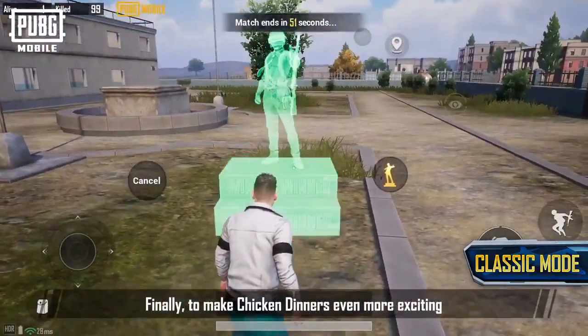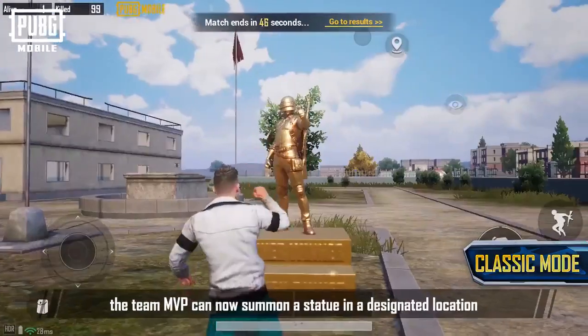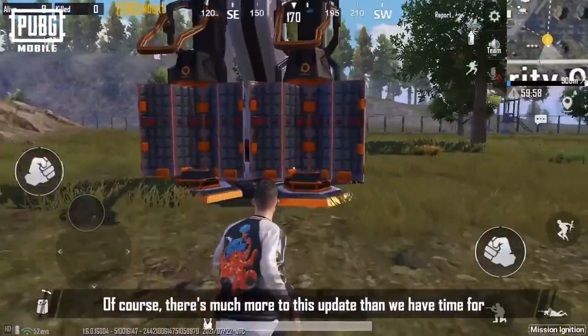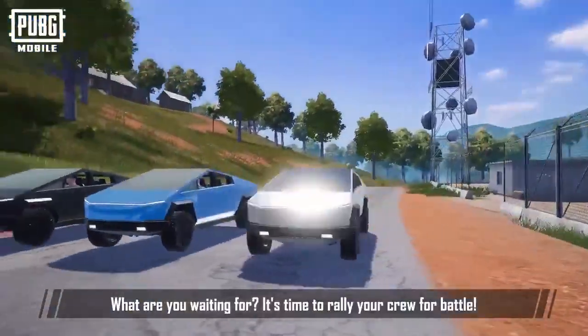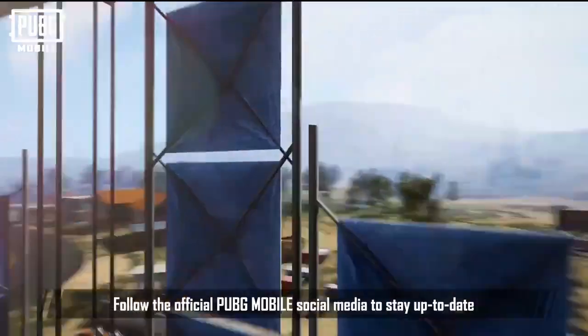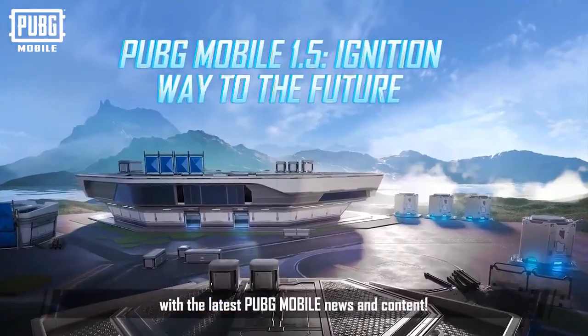Finally, to make chicken dinners even more exciting, the team MVP can now summon a statue in a designated location and use special celebratory emotes. Of course, there's much more to this update than we have time for — we'll leave it to you to uncover all of the upgrades and modifications. What are you waiting for? It's time to rally your crew for battle. Follow the official PUBG Mobile social media to stay up to date with the latest news and content.